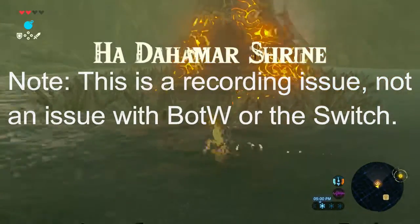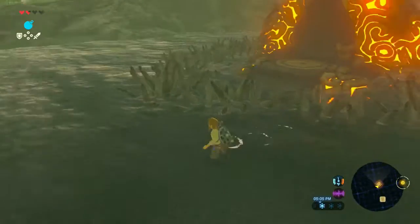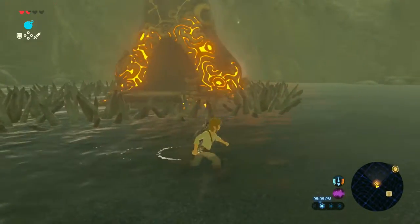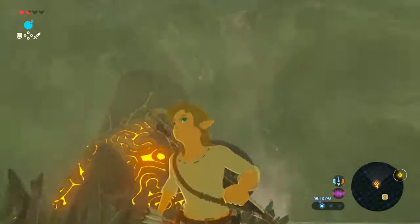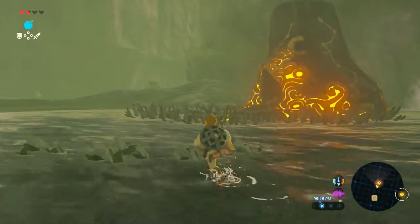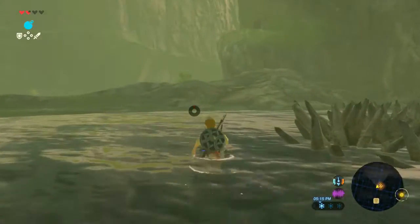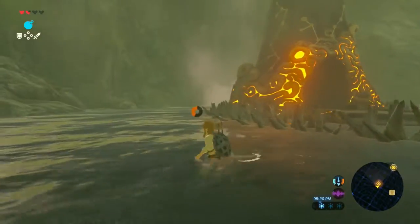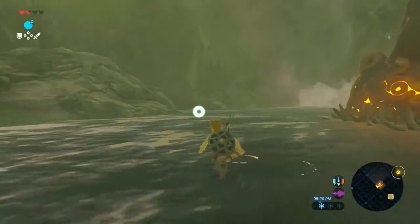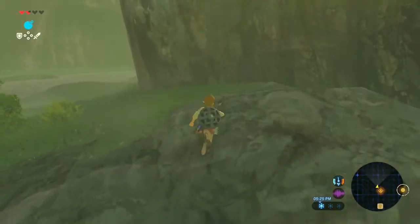So we're at this Ha Dahamar shrine, but it doesn't seem like... I feel like a dumb because I tried that. So we just need to get over it somehow. It looks like we can maybe drop down into it, or we could probably hang glide. I'm not sure how far we can get with the hang glider. We can try hang gliding off of this ledge here into that area.